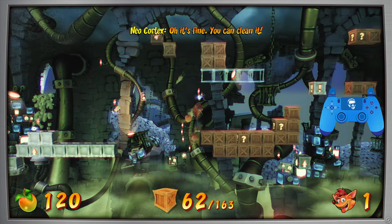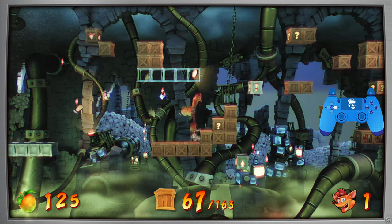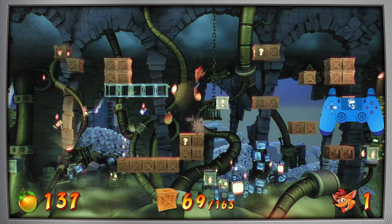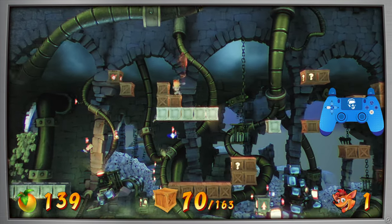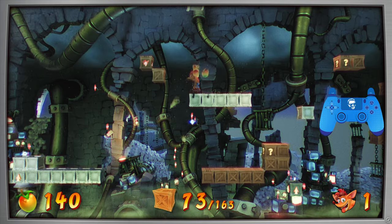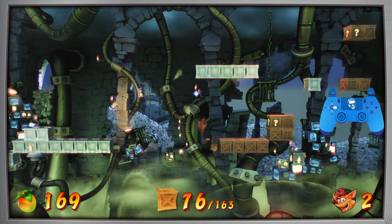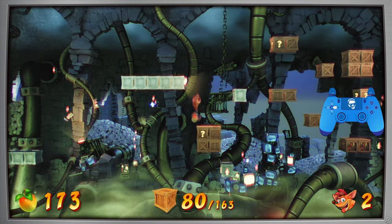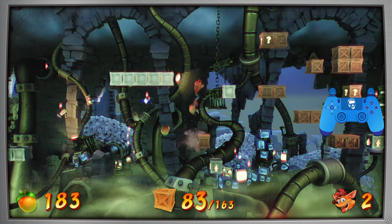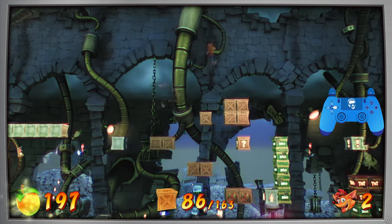Once you're over here, you want to start breaking all these crates. Unfortunately, there's no TNT or Nitro around to take care of it for you. You want to hit this switch, then go over to the left, break these crates, and make sure you get the one-up over here as well. Then you can fall, double jump and slide back in. Now we want to access the steel arrow crate to get back up. Go ahead and do a high bounce off that.